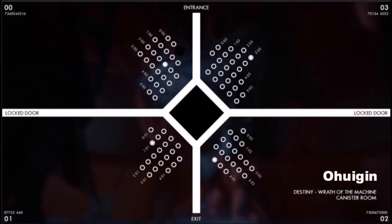Once your team understands the column and row order, go ahead and stand on the canisters as shown in the picture to activate the first step. For example, section 0 person stands on 2,2; section 1 person stands on 1,2; and so on for the rest. Once everyone has stood on their canisters for the appropriate amount of time, you will hear a confirmation noise — it's subtle but noticeable when your fireteam is quiet.